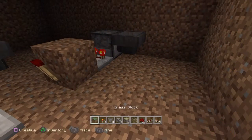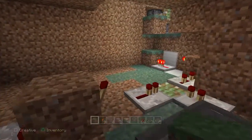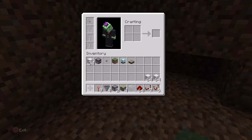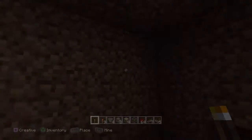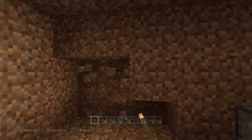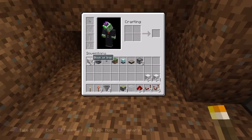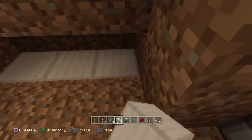Welcome to the final part of the tutorial. Right now we've got these two and we should do the final part, which is the bedtime sensor. I found it on the internet — made by Mr. Mumbo Jumbo. The way he said it was: this block right here will send out a redstone signal when it's time for you — well, when you can click on a bed to sleep.